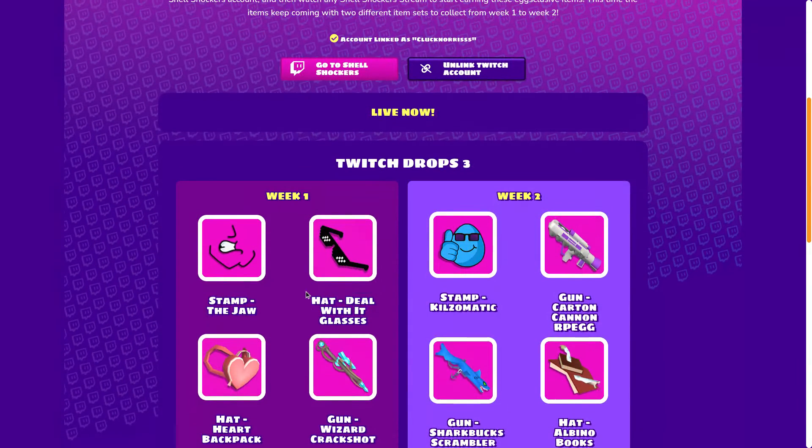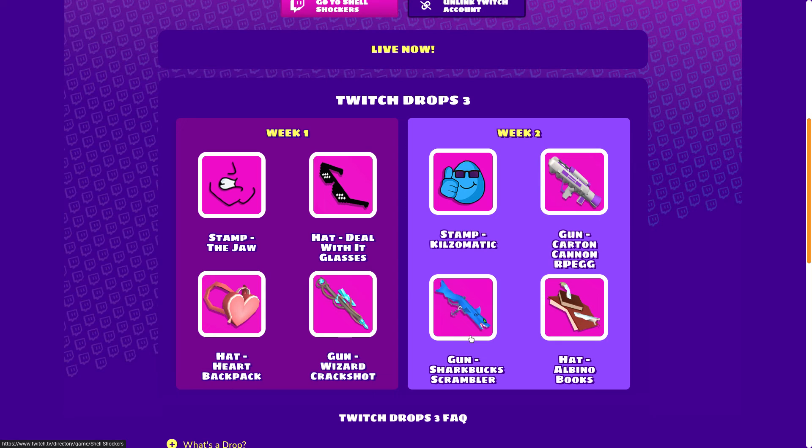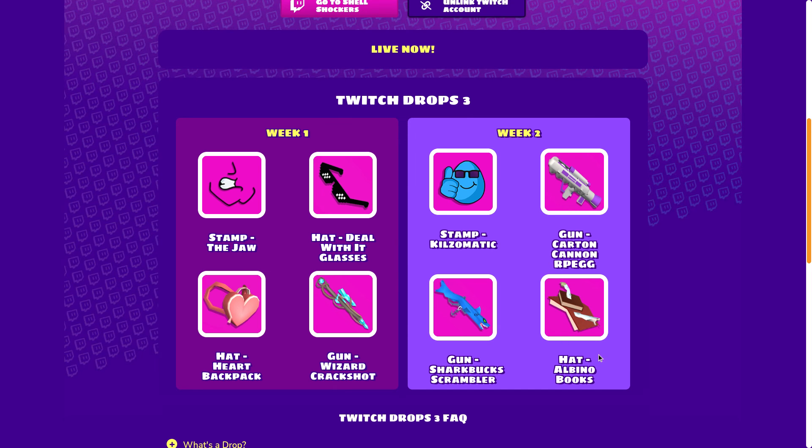In week two we have the Killzomatic stamp to match the gun and hat. What I'm most excited for is the carton cannon RPG, which will also be for week two, and then the Sharkbox Scrambler so you can have the full Sharkbox set with the hat, stamp, and Scrambler, and also the albino book hats. This started as a meme on Discord and streams and now it's a real thing, so that is pretty cool.